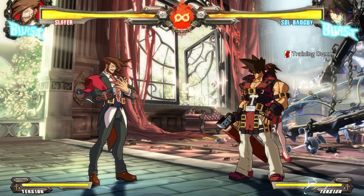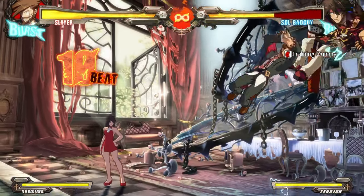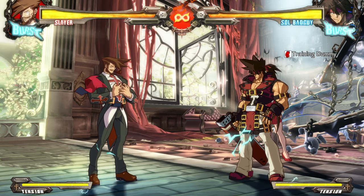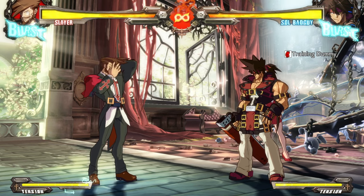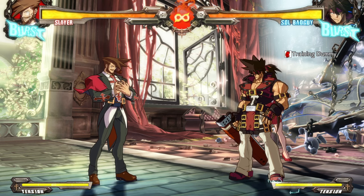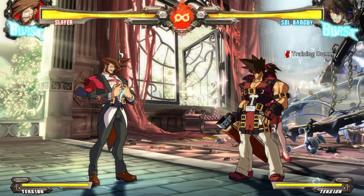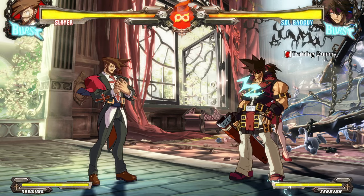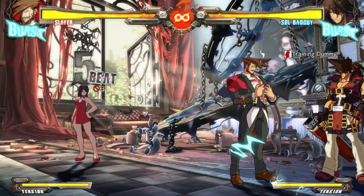Here's one demonstration of a particular bread-and-butter combo that Slayer can do in Rev 2 from a launcher. In Strive there's a heavy emphasis on using Red Roman Cancel to get more extensions for combos, whereas in Rev 2 it was more prevalent to use Yellow Roman Cancels to cancel out of moves and perform better in matchups. You'd still use Red Roman Cancels with Slayer in Rev 2, especially if you really wanted to get more damage.